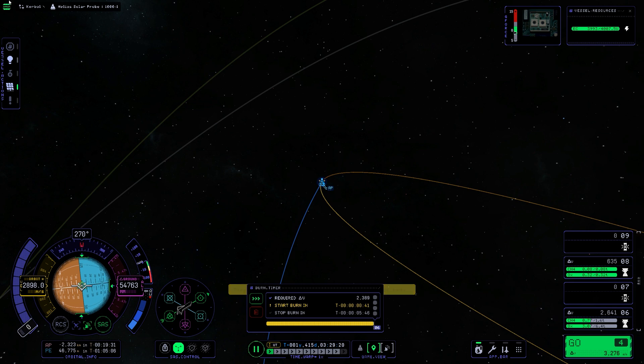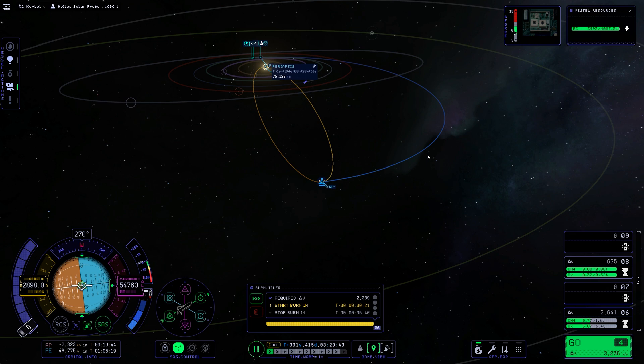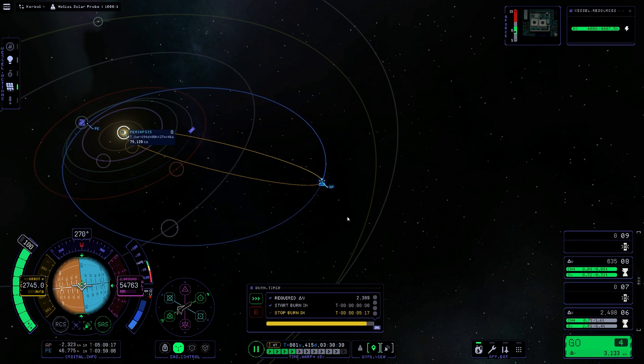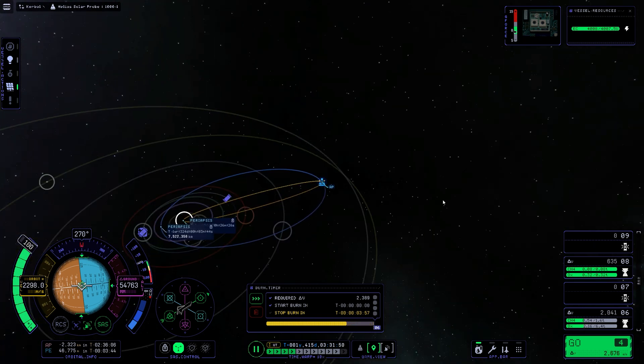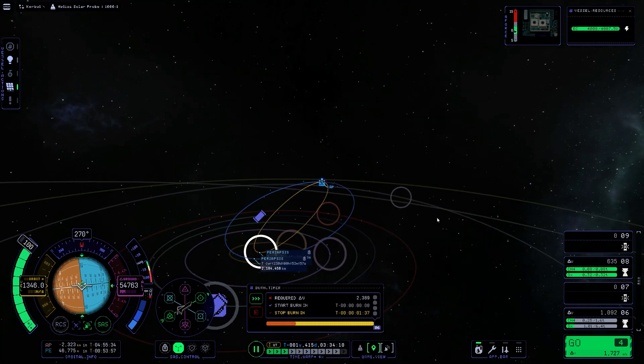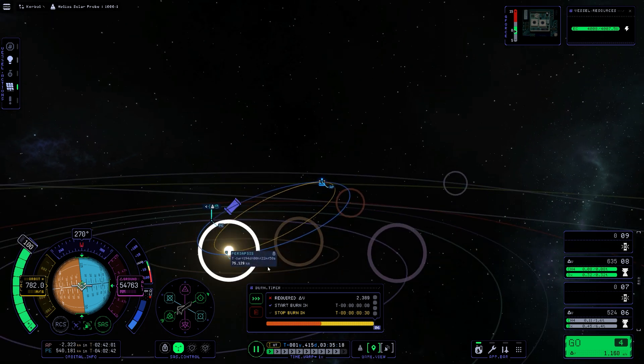I forgot to mention — I split the burn into two pieces to save as much delta-v as possible. Now we do our retrograde burn to get down to solar height. Both burns were really large, about 2,000 meters per second each, but it's more efficient and still cheaper than if you were doing this at Kerbin's height.